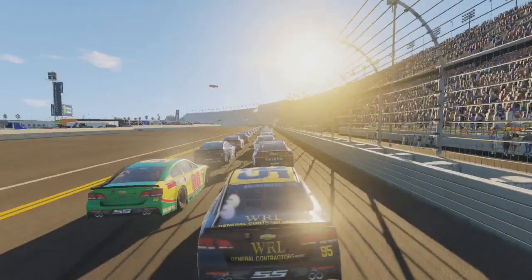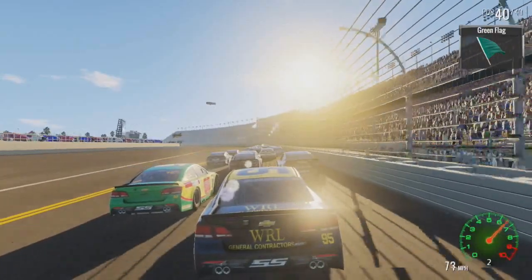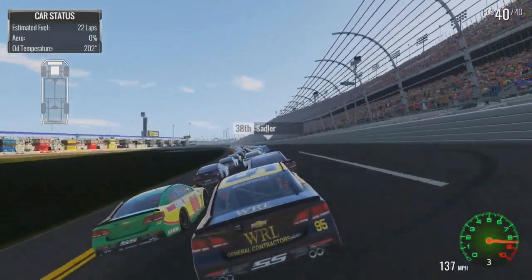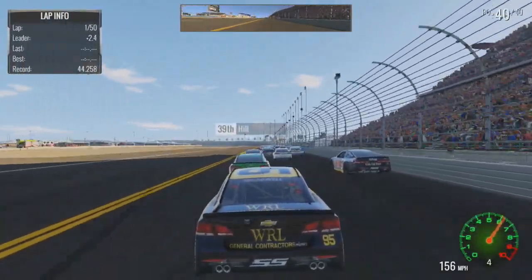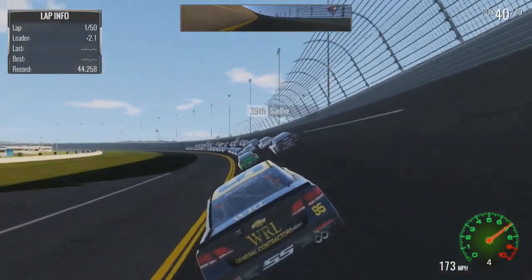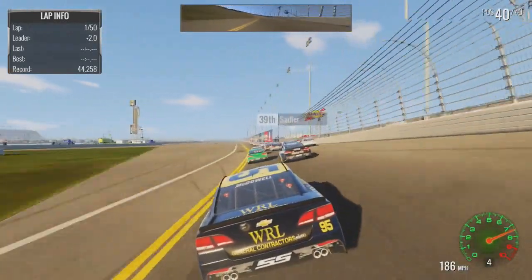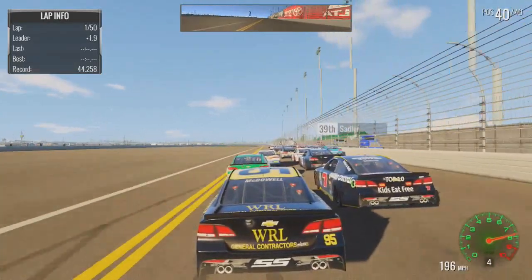Green flag's out and we're underway. 22 laps in the fuel — 21 will probably cross the line. It's a 50-lap race and we didn't get up to a great start. Please do not let me lose this pack, because it's going to be very embarrassing to start the championship mode season off by losing the main pack. We catch up with Sadler as well as Timmy Hill.